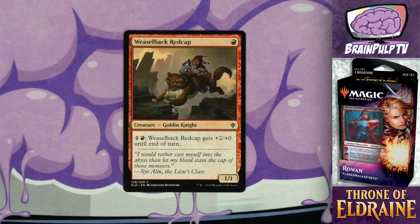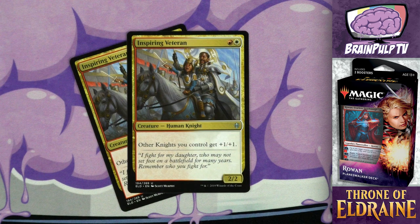Still in the one-drops, we have Weaselback Redcap — a 1/1 for one red, a goblin knight creature with: pay one and one red, it gets plus two/plus zero until end of turn. A 1/1 for one is nothing special, but the firebreathing ability to give itself more power by pumping mana into it can make this more useful than you might think. Unfortunately, there's only one copy of it in your deck, so chances are you may not see it very often during a game.